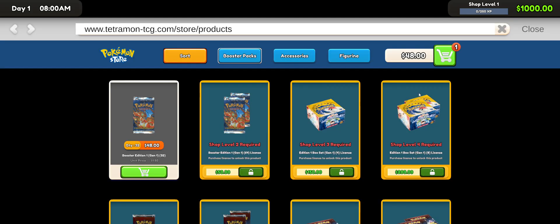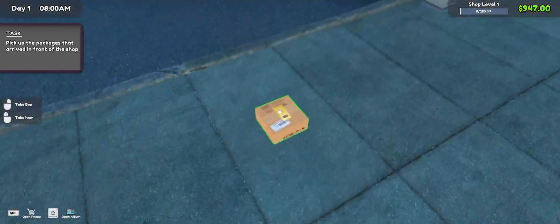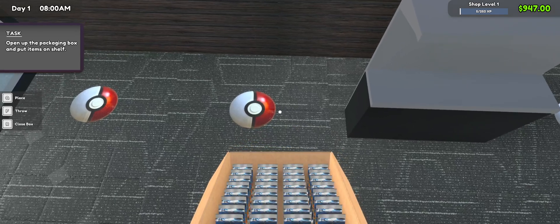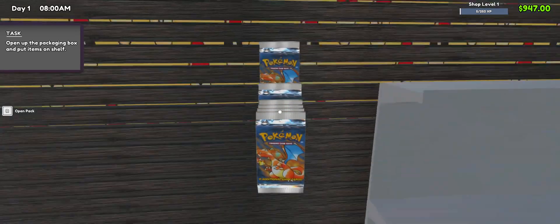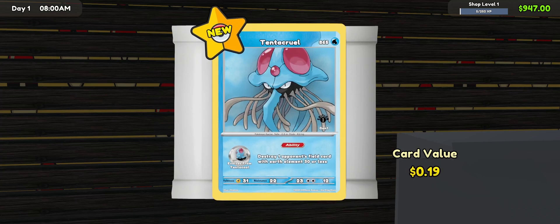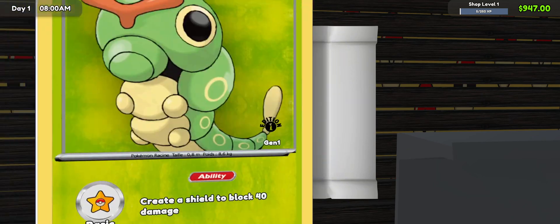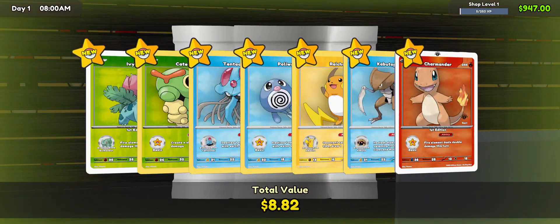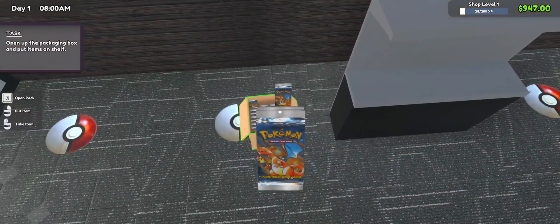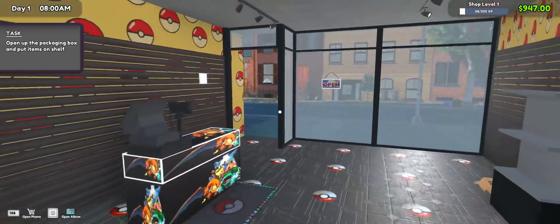Look at the packs — beautiful, isn't that glorious? And as we can see the cards work — look at that, beautiful! A holographic first edition Charmander — not a bad find! So there you go guys, I just wanted to show that off real quick.